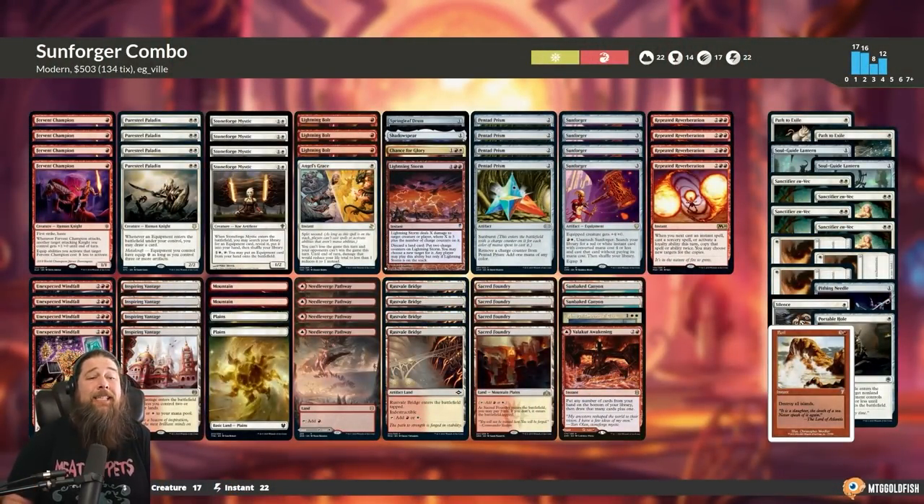That's Sunforger Combo for Modern — our much brew about nothing deck for this week. Let's jump into some games and see: can the most overrated equipment in Commander be a sneaky all-star infinite-ish combo piece in Modern?